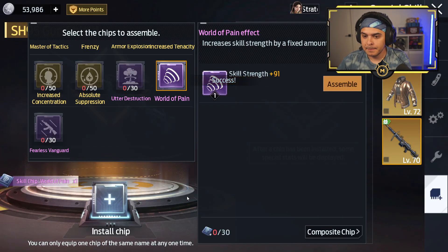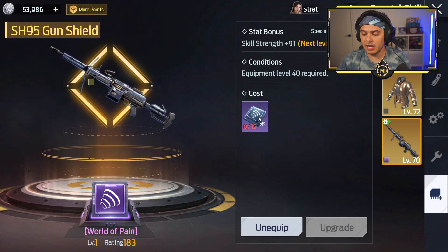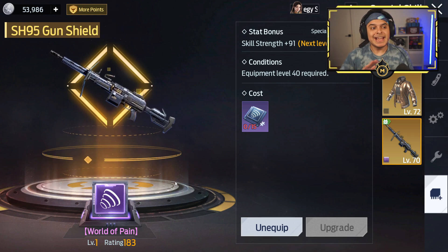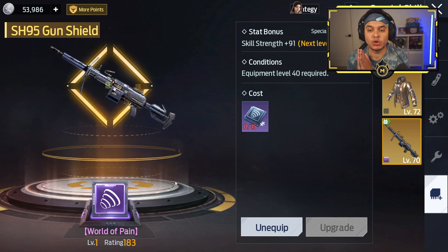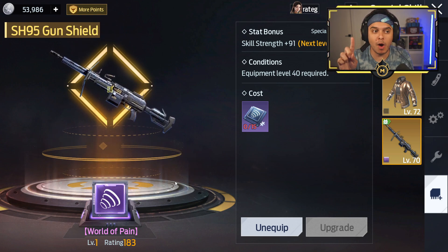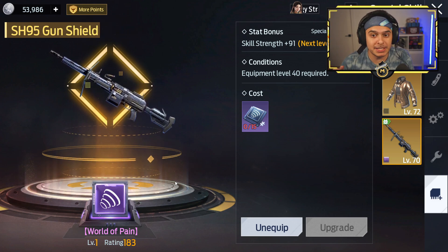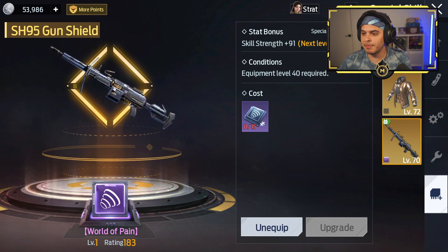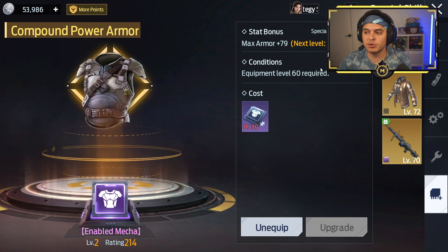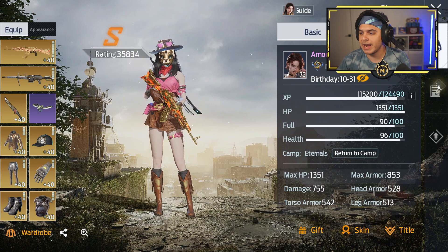This is my first weapon skill and we're going to assemble it — plus 183 rating — and it costs 15 to upgrade this. These are not as good as the gold ones, but to craft one you need 30 of the same chip, and to upgrade it you need 15. For the legendaries you need 50, and they're really, really more expensive. This one gives skill strength bonus; the other gives max armor bonus. They don't do anything crazy like the legendaries, but let's see what they do for my rating.